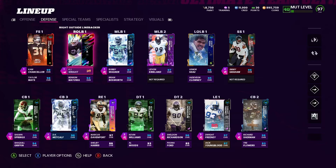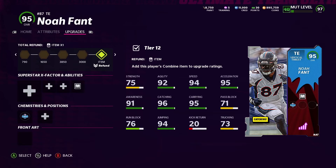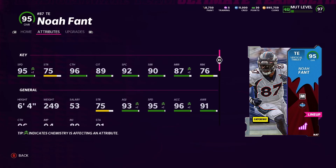Then we have Noah Fant — however you pronounce him. I picked him up because he was part of the Russell Wilson trade. He doesn't have his Seattle team chem yet, but he will very soon. Right now he has 95 speed, 90 short route, 87 mid route. When he gets his Seahawks team chem, he'll get 97 speed and 98 acceleration, which is very good for a tight end — about Vernon Davis-esque speed. But that's going to do it for the intro. Let's get into the gameplay.